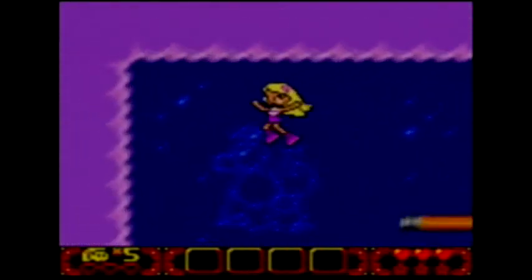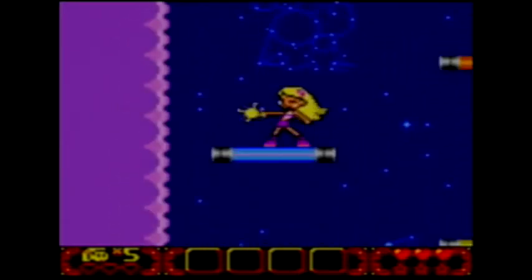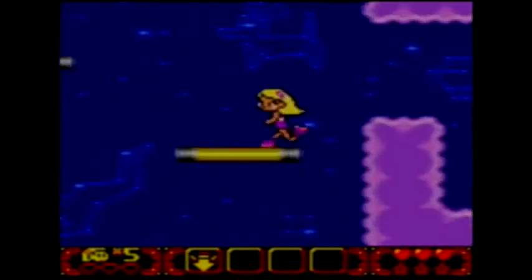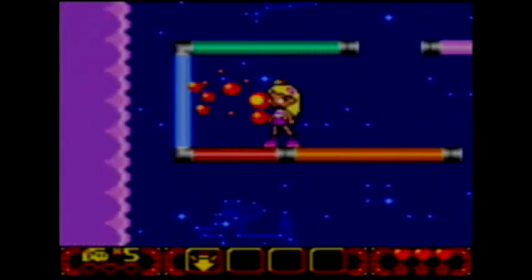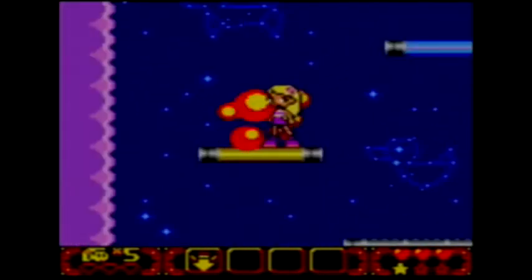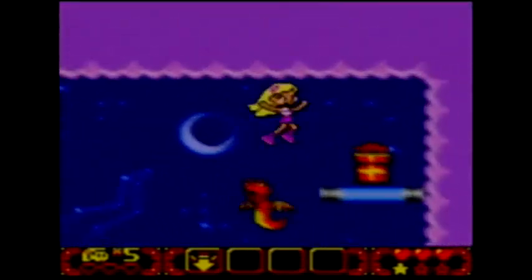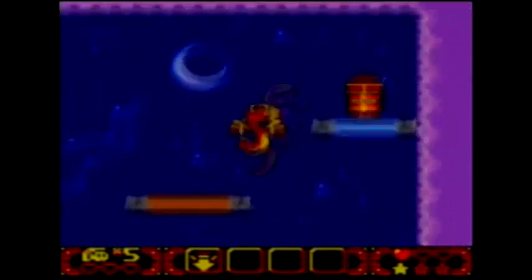Let's see here — five hits. There's our ground pound. Looks like Salem's going to be in here too. Power? I'm always afraid where to fall. Health, which I probably shouldn't have collected. These guys are an annoyance, especially if I keep landing in their fire.